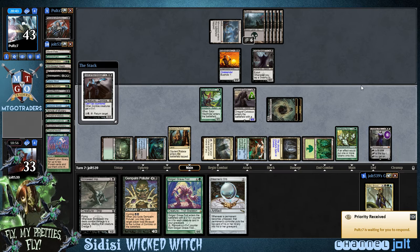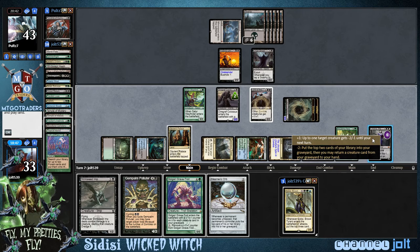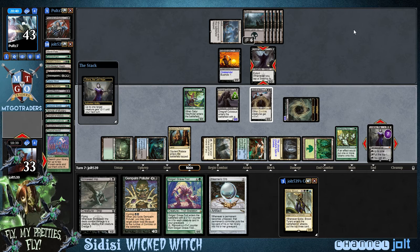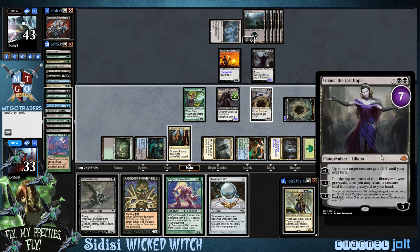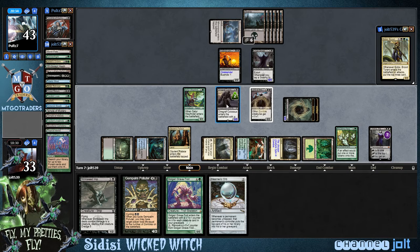Alright, so we've got two zombies. Guys, I completely forgot the Doubling Season counts for Planeswalker loyalty counters! So this is even better. Let's go ahead and fire up the Crypt Ghast. We have a Liliana ultimate coming in! I completely forgot the interaction between Doubling Season and Liliana — yeah, that sounds pretty good.